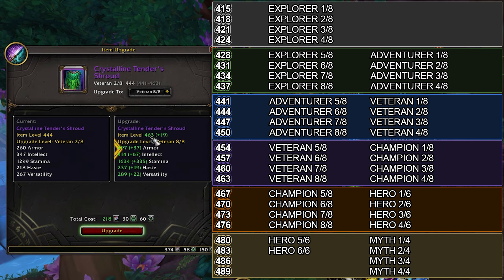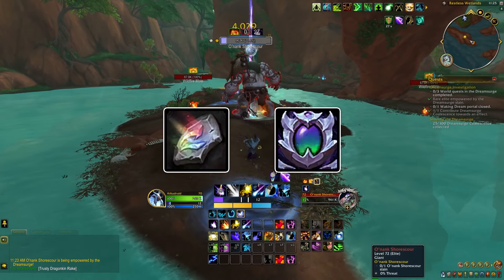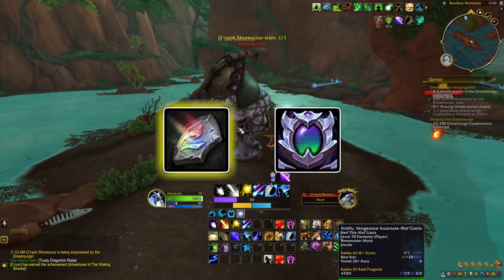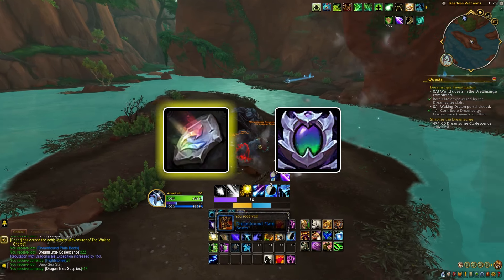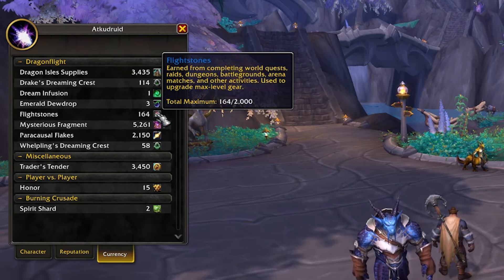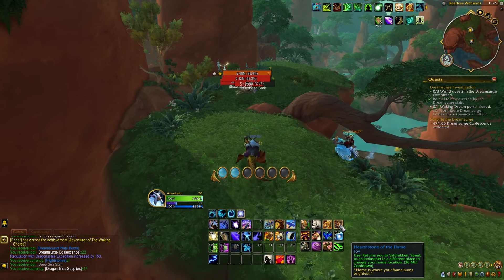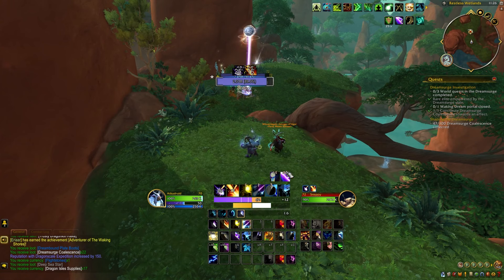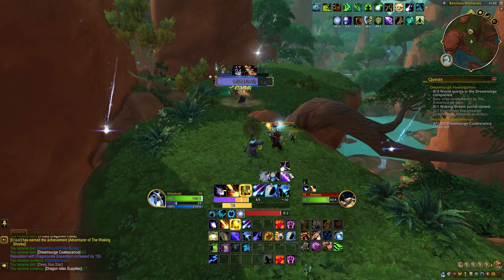Keep this maximum item level upgrade in mind as you're deciding on what piece of gear to equip, or gear you may want to hold on to. Upgrading our gear requires two types of currencies: Flightstones and Dreaming Crests. Flightstones can be obtained through open world content, including events, world quests, gaining renown with Dragonflight factions, and completing campaign quests. They can also be obtained by completing Mythic Plus dungeons and defeating raid bosses. One pitfall to be aware of is that you can only hold 2,000 Flightstones at any time, so always keep an eye on how many you have.